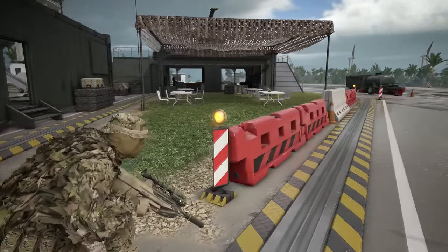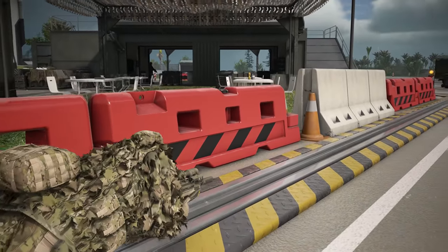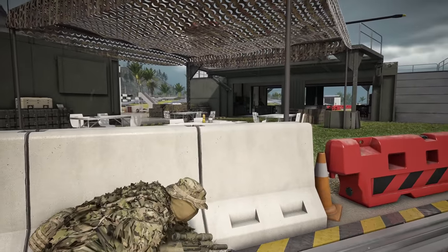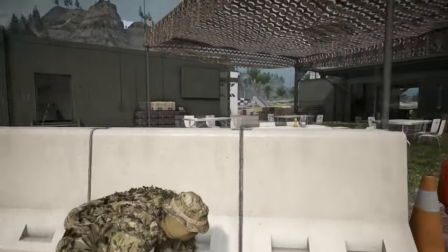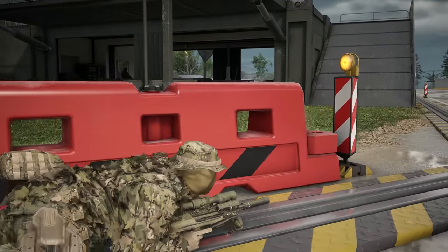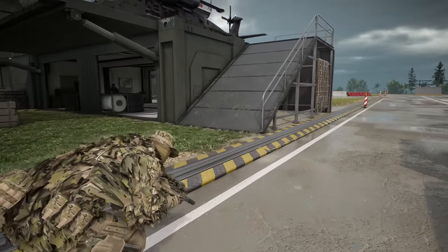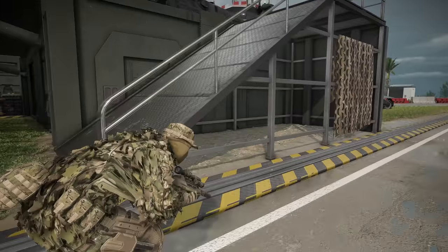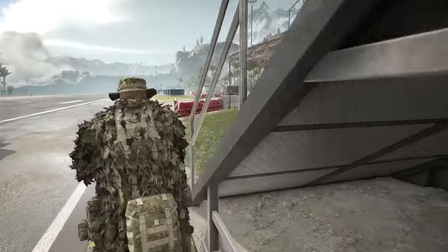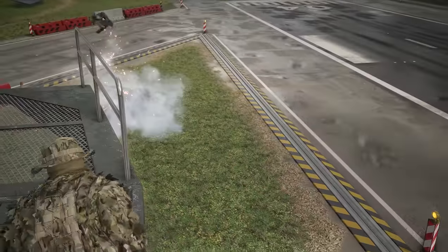Hey, we got a chopper here. One guy inside. And a C1 saw. At least one. And I don't think he's alone. Let me go around here. Moving on him. Okay, I'll go around the right side. Copy. Oh, there's another drone here. I got him.